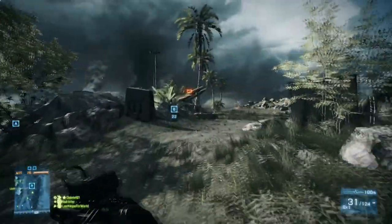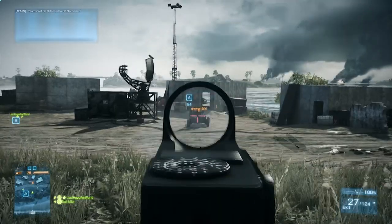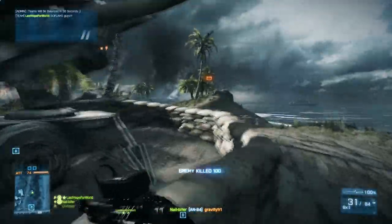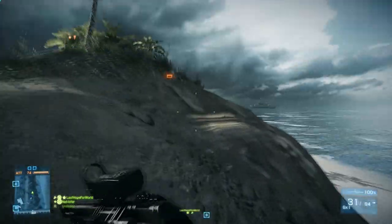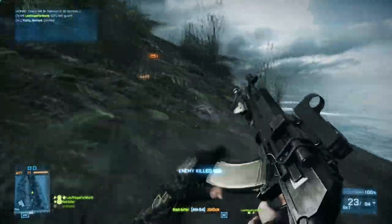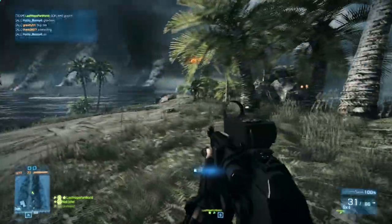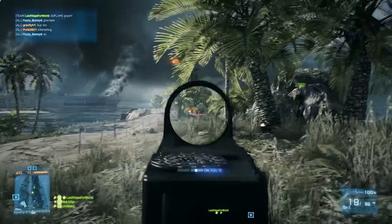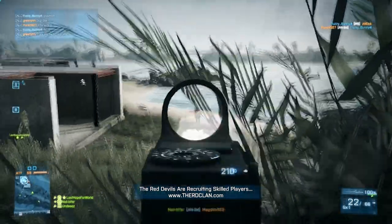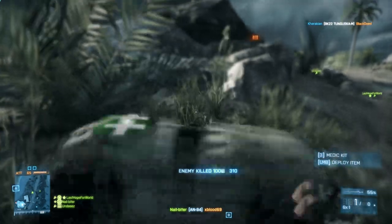The final setup takes advantage of the fact that the AN-94 is also a really good sniping assault rifle, mainly because it's a burst fire weapon, which makes it really effective at long ranges. The setup for this final section of gameplay is the Cobra Red Dot Sight with the bipod and heavy barrel. The bipod is kind of an odd attachment — it's not something I would have considered on an assault rifle before the patch — but it does increase your accuracy at long ranges. So if I'm trying to maximize my ability at longer distances, the bipod is probably the best attachment to use in that second slot.